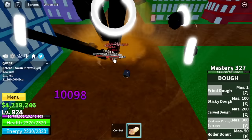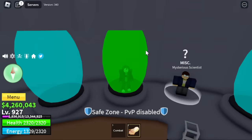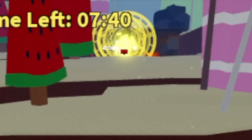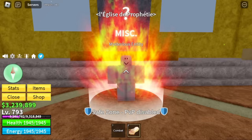Once we reach level 925, we're heading to the green zone. But before that, let us awaken all our skills first. As a player who already defeated the Dough King in the third sea and finished the Dough Quest — you need at least 18,500 fragments to awaken all the skills.